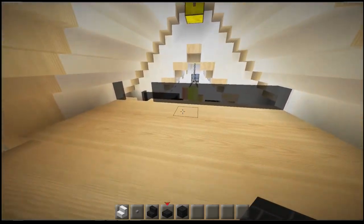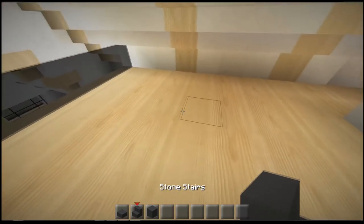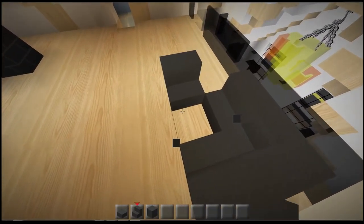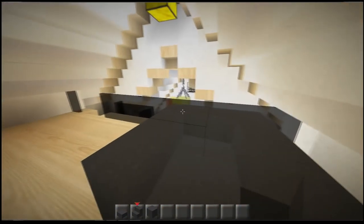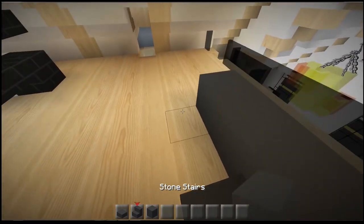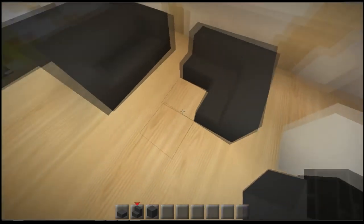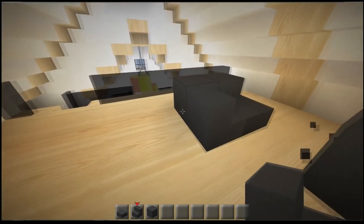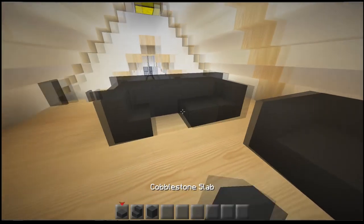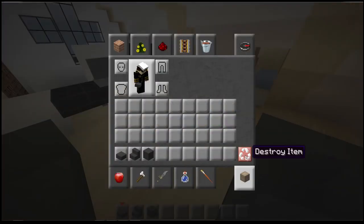Over here we're going to need a sofa of some kind. I'm going to go with basically what we've got downstairs — just have a seat here, not really a lounging one. We're going to go for a smaller seat like this, and then another one on this side. Move that over by two blocks and we can go for a bigger one. I'll go very sleek — not raised up on the back — just very sleek. That'll give us this little bit here, a nice office seating area.